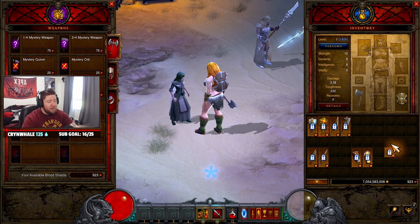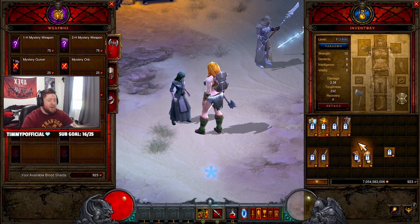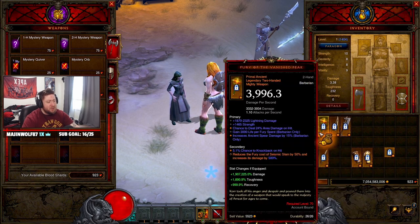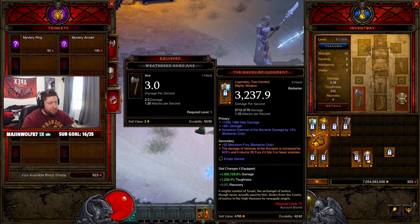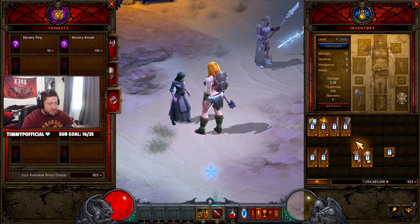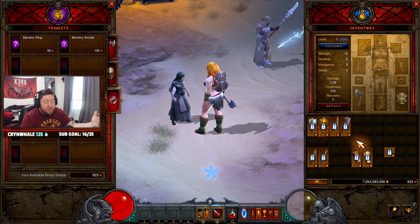You also have one more option available at level one — the Band of Might ring. It gives you damage reduction for eight seconds when using several different abilities, which is great for survivability. It's a very low chance to get it early, but if you do it'll help keep you alive. That said, the Barbarian is already tanky and you'll be doing so much damage with the bracers that you probably won't need it. The rings are 50 blood shards each, which is tough when you only start with 475, so prioritize the bracers first. You can also extract one bracer's power and then roll for the other to have both as powers.